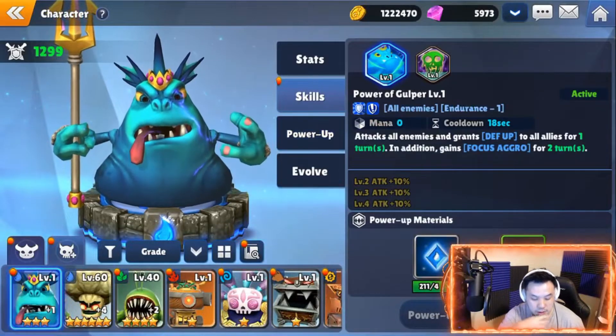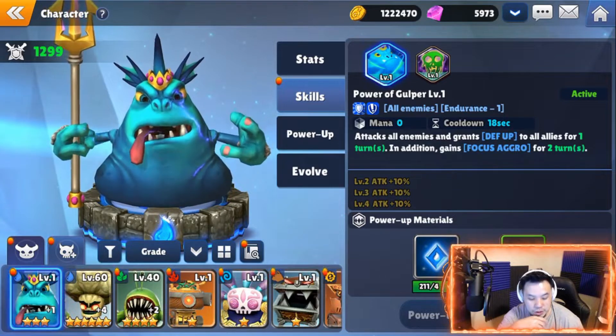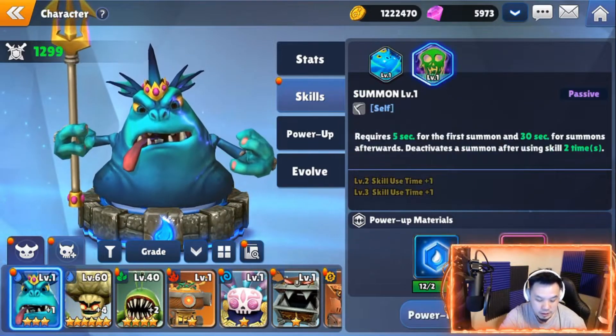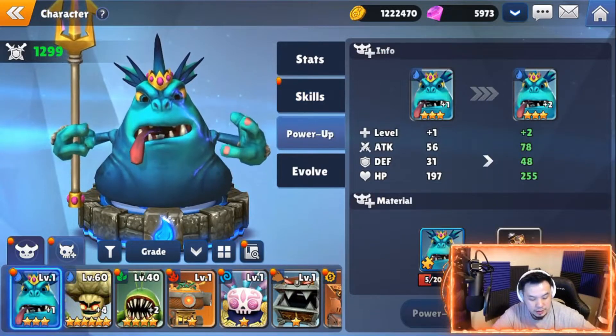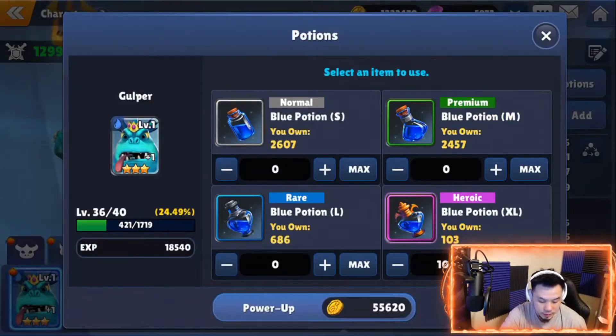Let me see — for all enemies, he's gonna attack all enemies and grants defense up for all allies for one turn. In addition, gains focus aggro for two turns. It's pretty nice. And then it's attack, attack, attack, cooldown, gains defense — this one's basically the passive. I think it's all right, depends on how much damage you can do.